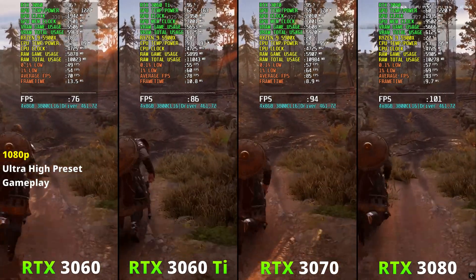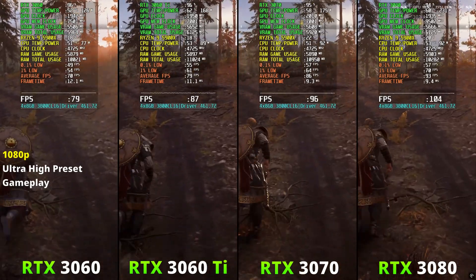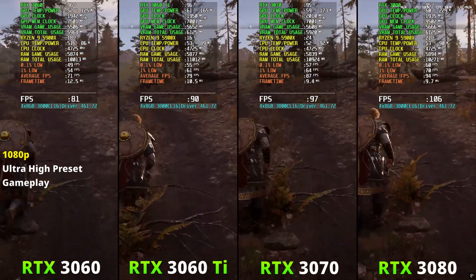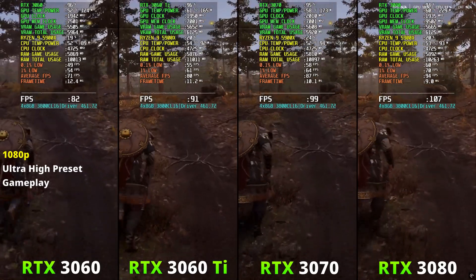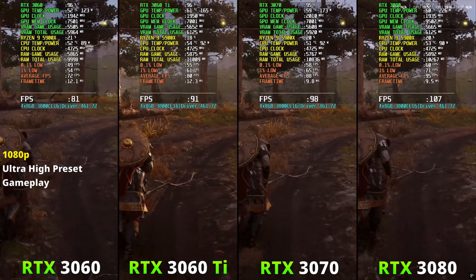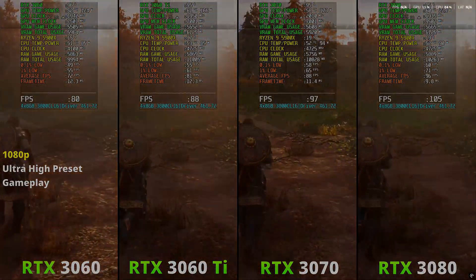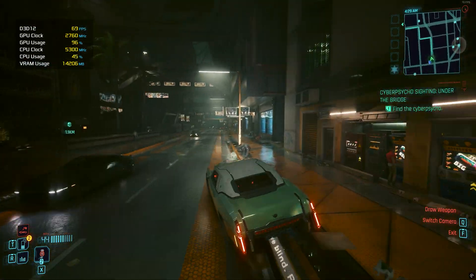Fast forward to today, and we have an RTX 3060 with 12GB of VRAM, while the more powerful 3080 just has 10. That could be quite confusing. The 3080 has less VRAM than the 3060, but nonetheless, it is the more powerful card and the better performing one. So how does VRAM impact GPU performance?